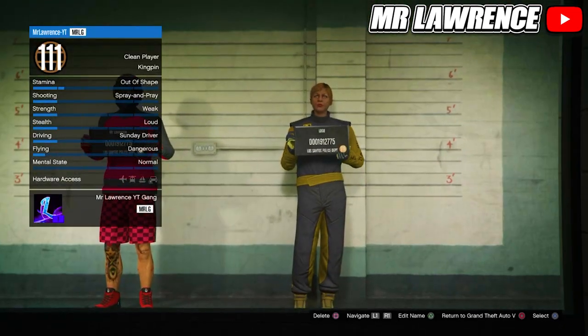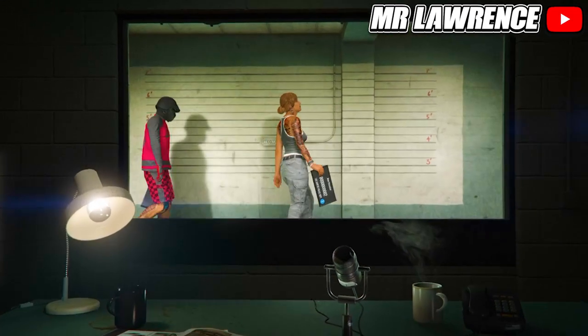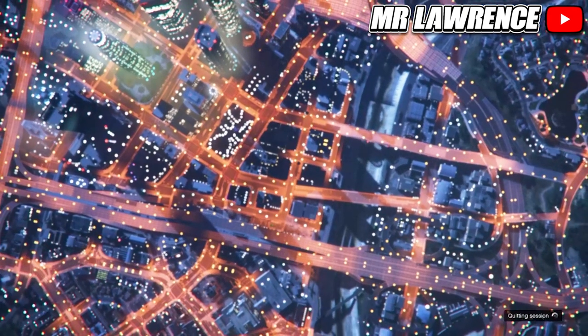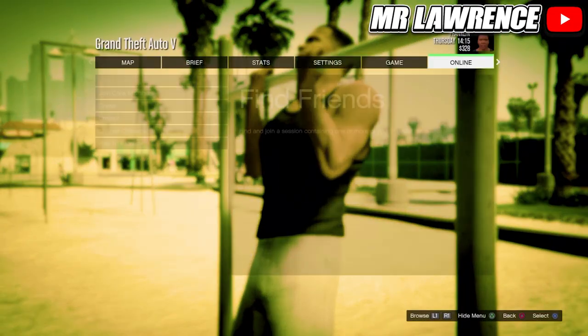Now you will need to delete your second character — your female character. Then press Circle or B to go back to story mode. When you are in story mode, go straight back to online.